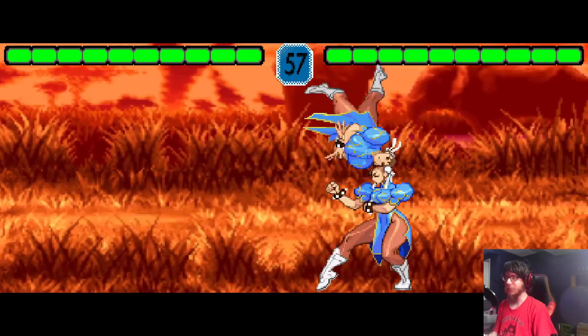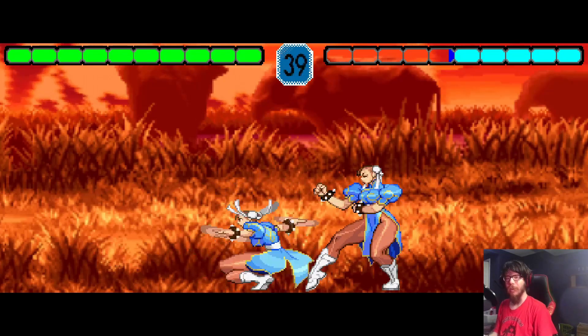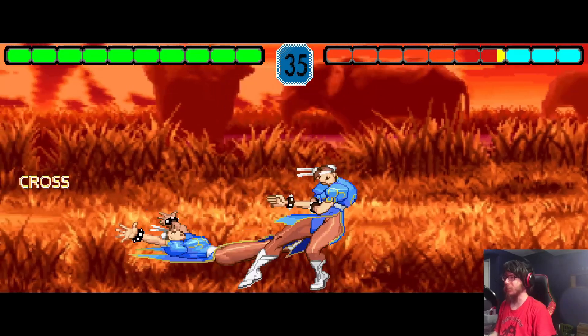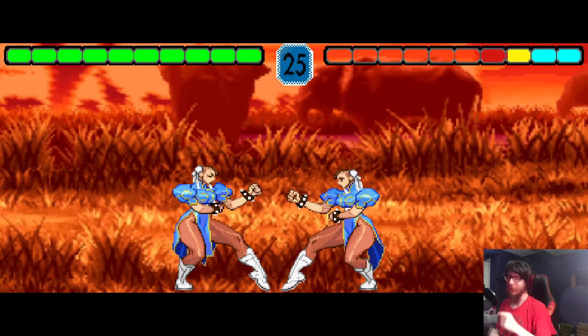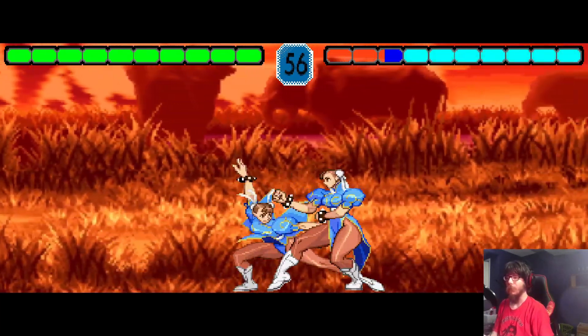She also has Yoshikyaku, Hazanshu, and a command normal which links into stuff. You can use these to get some crazy combos. I even put in a little trial mode into the manual I sent him. The first combo I sent him for Chun-Li — I can't even do it. And I also put in cross-up detection, which is whenever you hit the opponent while facing away from them.